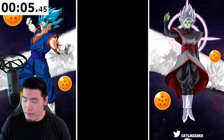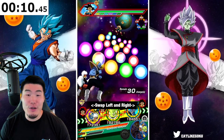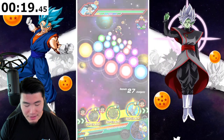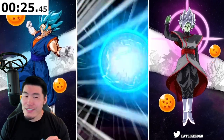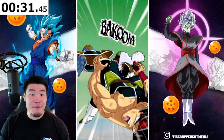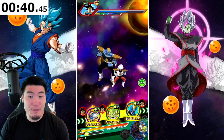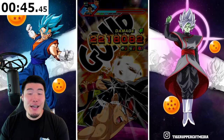Now, if you guys are a little bit confused about how or when I got the LR Super Saiyan Goku, aka Bird Koo, make sure to go check out the collab that I did with Goresh, Toon Rami, and the Hermanity from a few hours ago. It was pretty freaking awesome, and obviously that's where I got my LR Bird Koo finally.